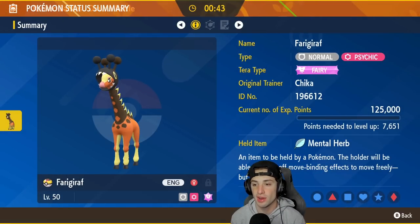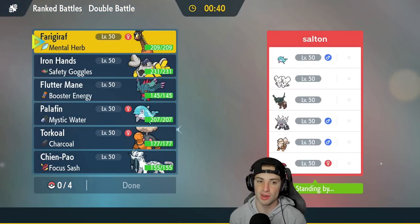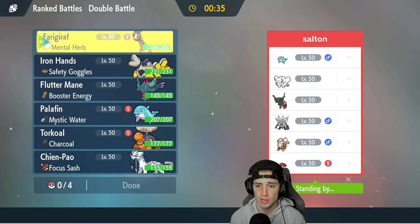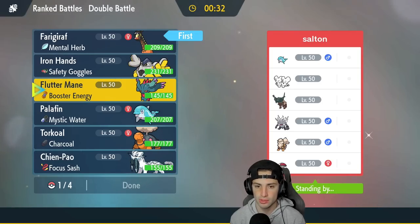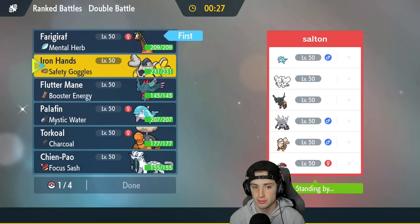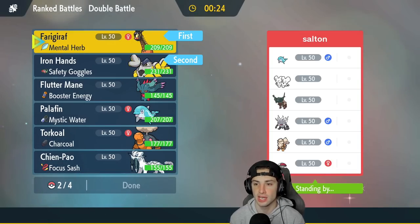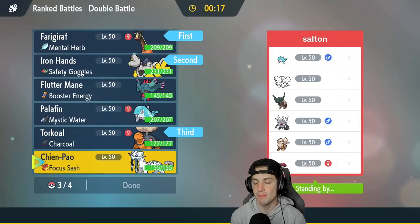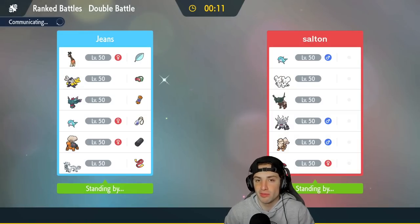It's Fairy type, so Annihilape does pose a threat on Farigiraf with its moves, but we do have the Fairy typing which I like. I'm going to go Farigiraf and try to pop Trick Room. Do I lead a Fake Out Mon? I'm going to lead Iron Hands, because I could potentially Swords Dance in that position. I'm going to go Iron Hands, Farigiraf, then bring Torkoal, and last Chien-Pao as a back-end Pokemon — three Trick Room Pokemon and one fast Pokemon for when Trick Room ends.